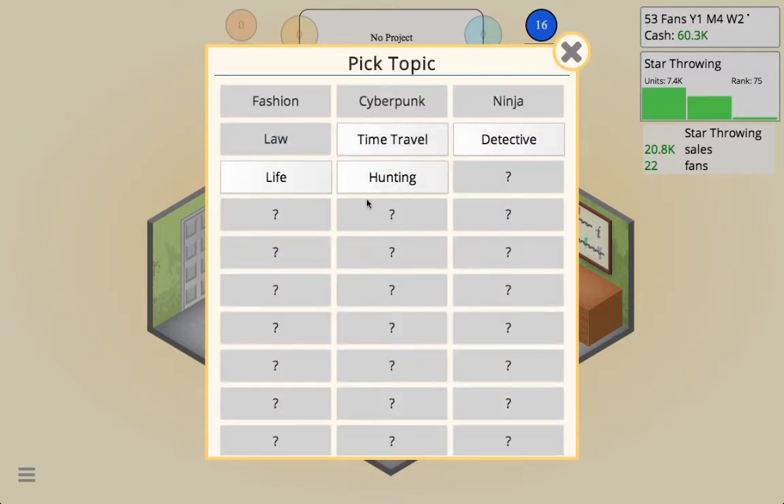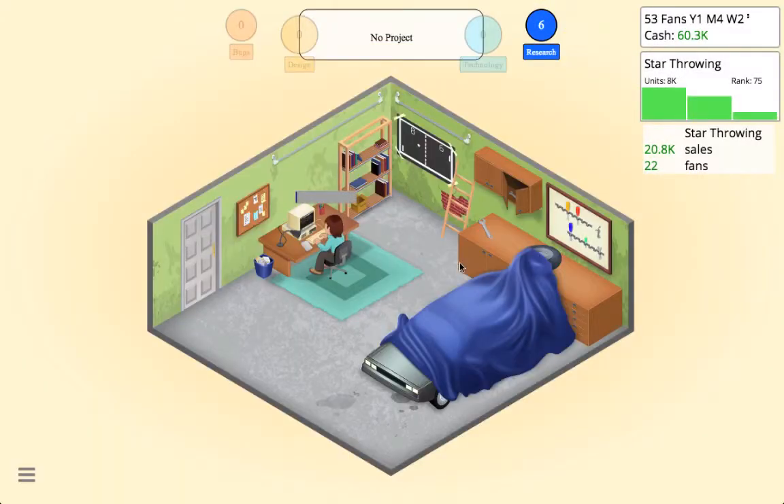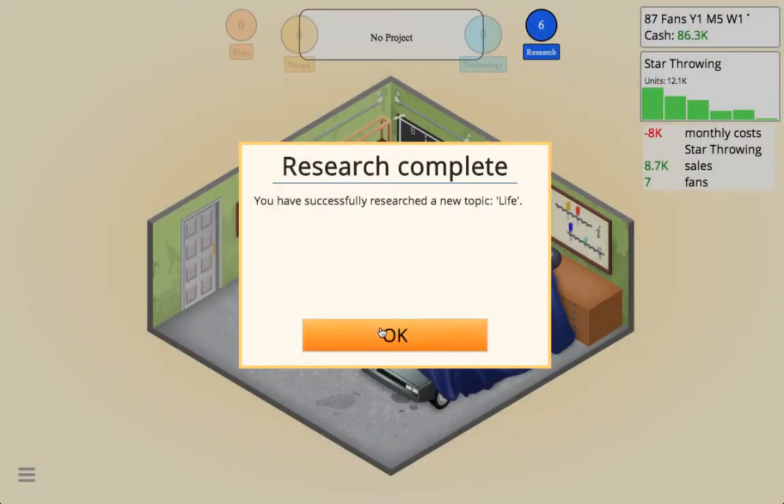We're going to research Life so we can do a Life Simulation genre. We'll start developing it. Star Throwing has achieved a company sales record with over 10k units sold — this is an important milestone in the history of Gaming MMO. We made some good money off that game. We've now successfully researched a new topic: Life.